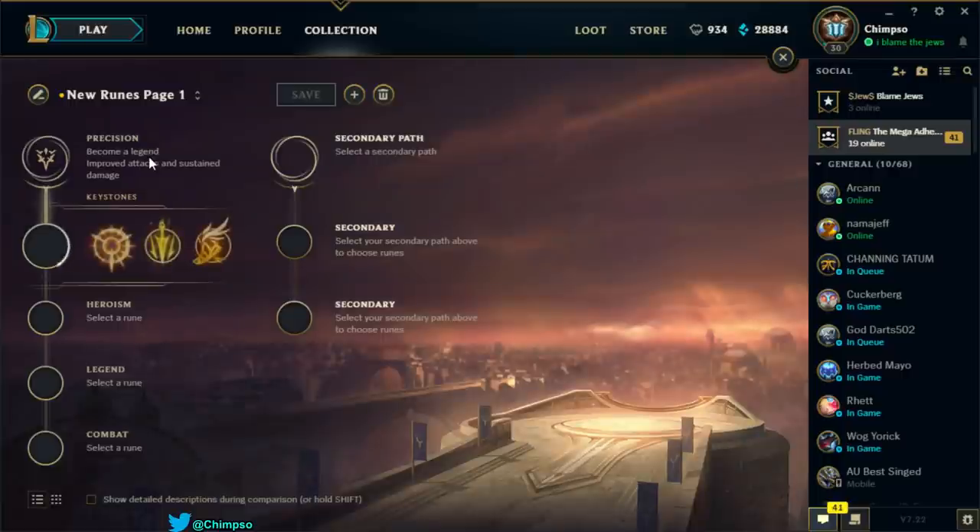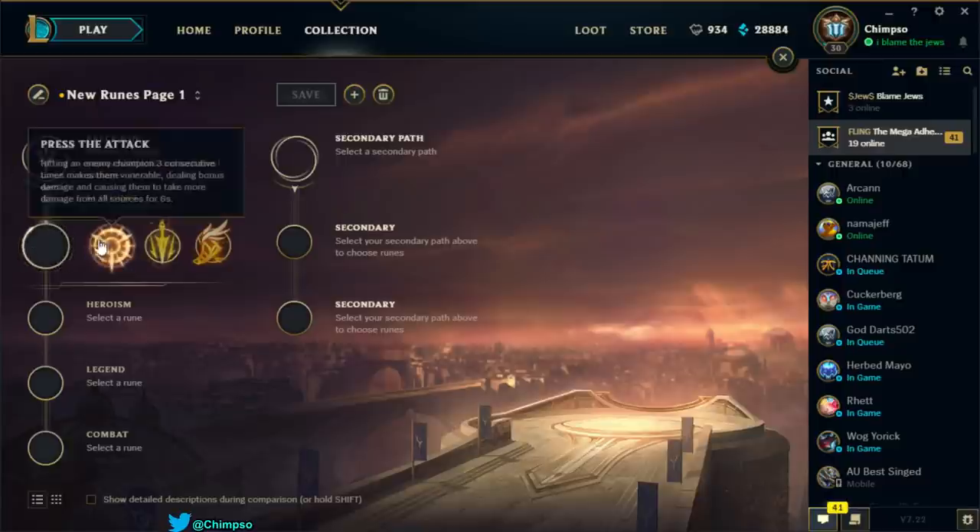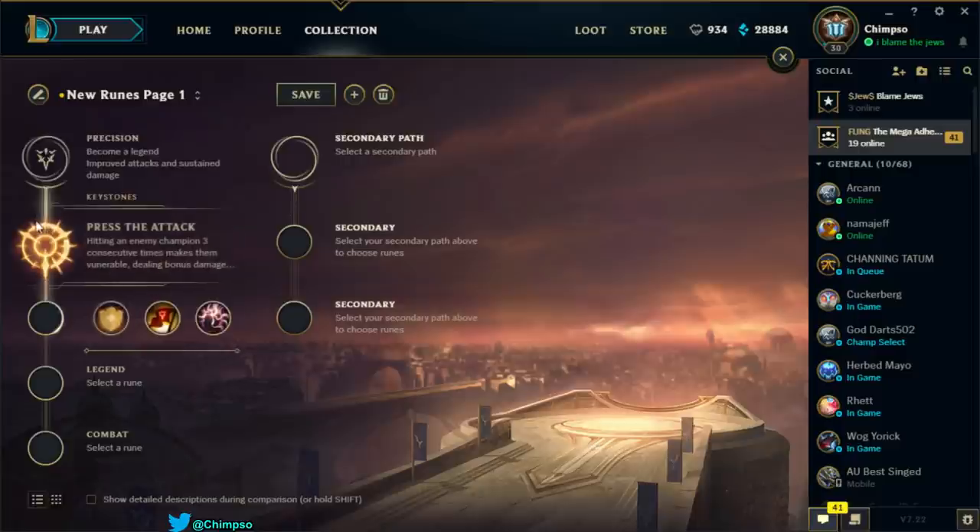The first tree is Precision — 'Become a legend, improve attacks and sustain damage.' Each tree lets you select a keystone mastery. The first keystone here is Press the Attack: hitting an enemy champion three consecutive times makes them vulnerable.